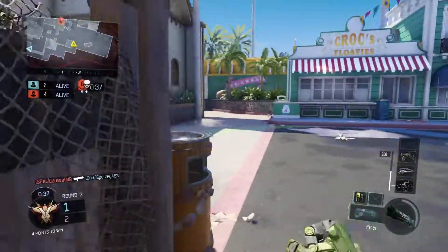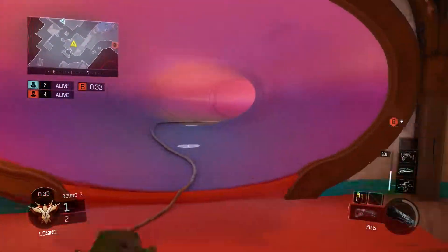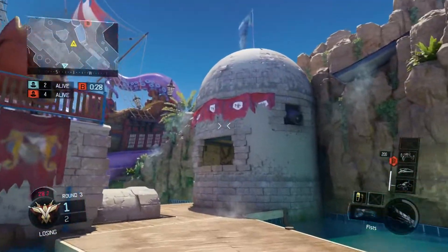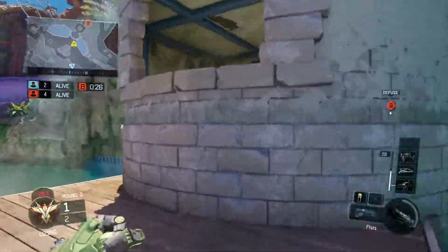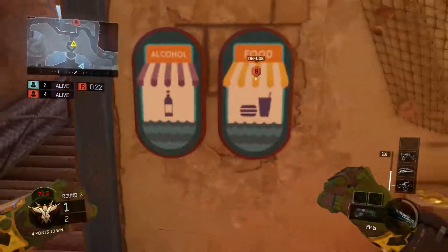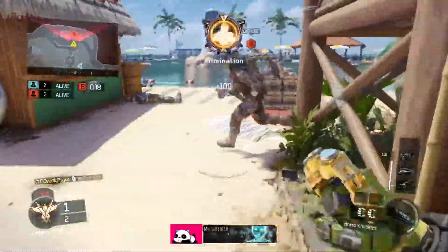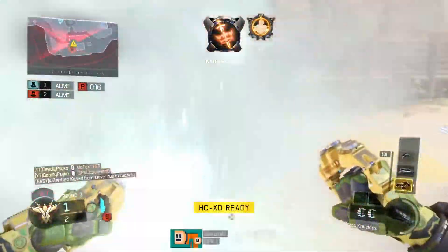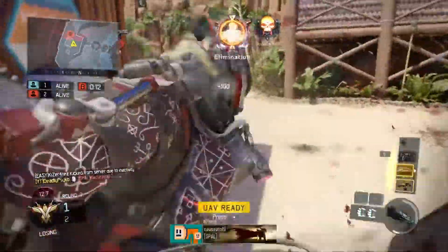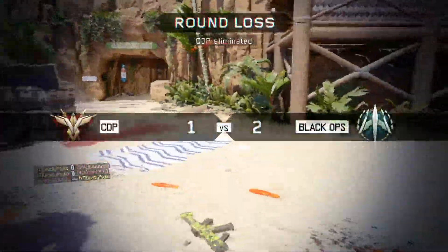Last but not least, Ghost is back and it's so annoying. They made it so nobody sees you on radar if you have Ghost equipped, which is completely wrong. Black Ops 3 had it right — you had to be planting the bomb or using a killstreak to stay off radar. Now you can have Ghost, not move, and camp in a corner. I've been killed by that a few times already.